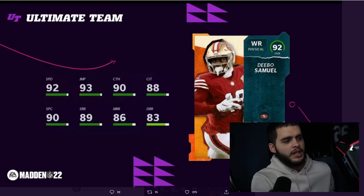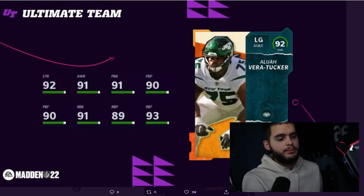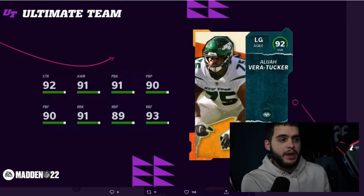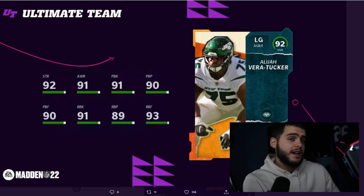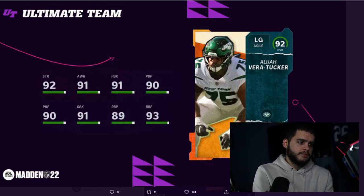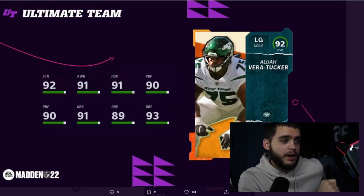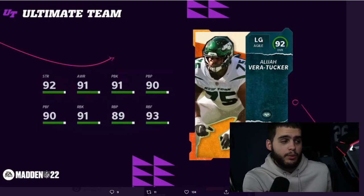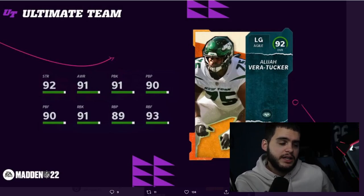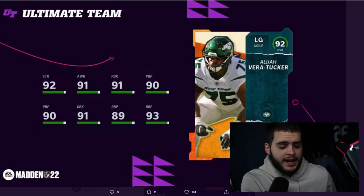Coming up next we have Elijah Vera-Tucker. I'm big on taking a free offensive lineman — it's a position where people typically hate paying for, and this is a very good one. Sometimes the free ones are just mid-high 80s, but this one is actually an elite-threshold lineman for free: 92 strength, 91 awareness, 91 pass block, 90 pass block power, 90 pass block finesse — elite pass protector at guard right off the rip. Powered up he gets 91 run block and 90 run block finesse, 94 powered up — an elite run blocker and elite pass blocker. Great strength, elite awareness, and he's free.